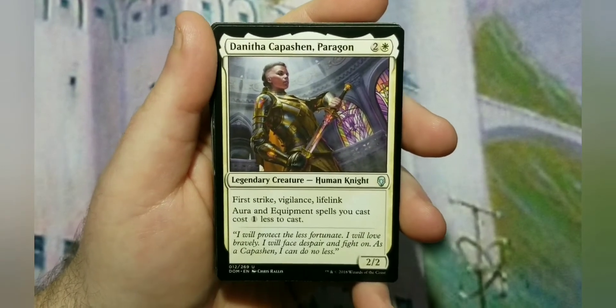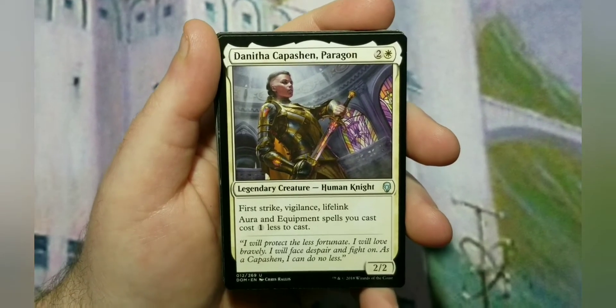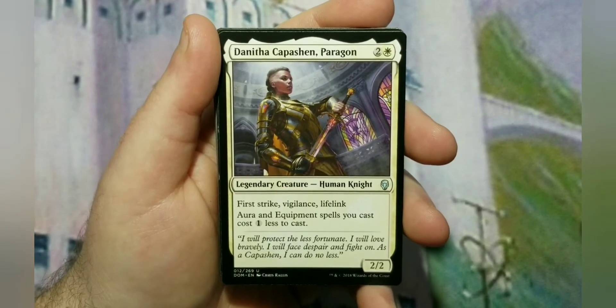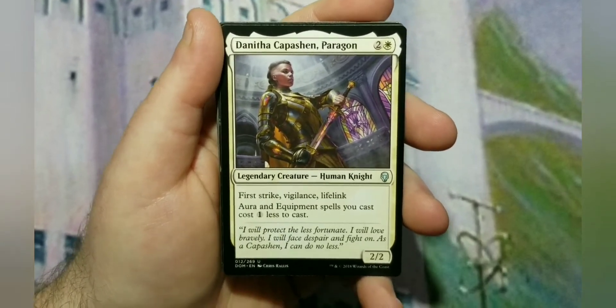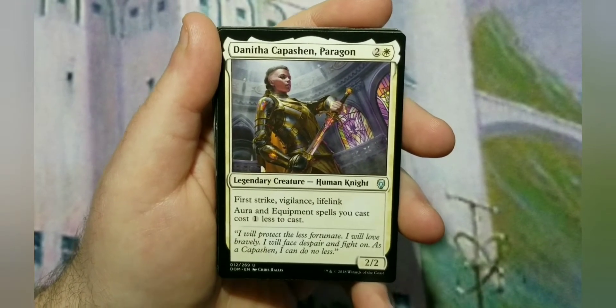Danitha Capashen Paragon could have been the commander here if I wanted. It's a sneaky second commander if you want, or something you can change to if you want a different way of playing the deck. It has first strike, vigilance, and lifelink — a lot of good abilities — for a 3-cost 2/2. Auras and equipment spells you cast cost 1 less to cast. I did not go that direction for this build.